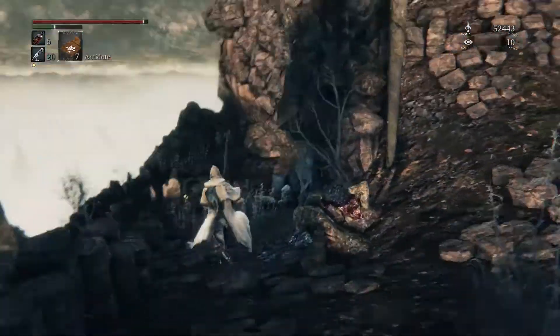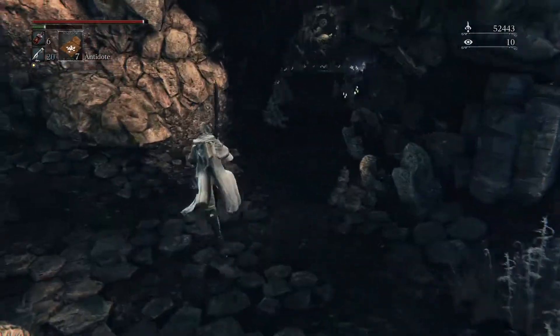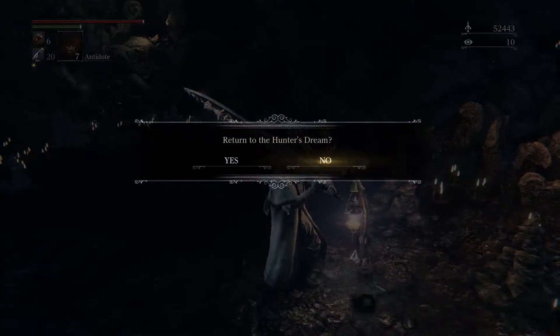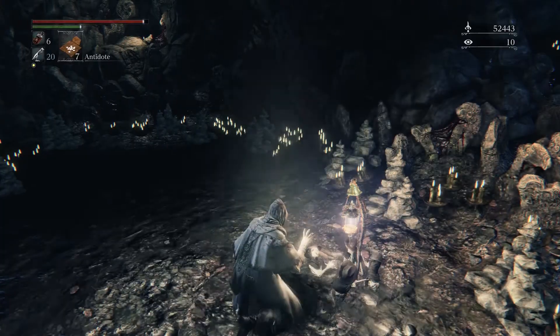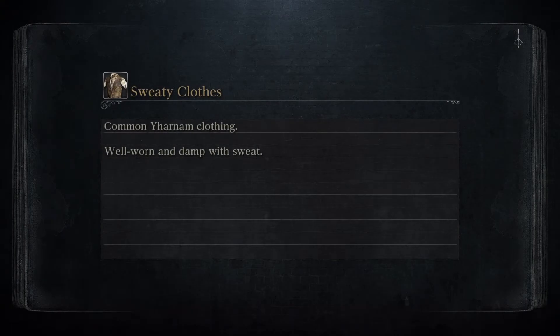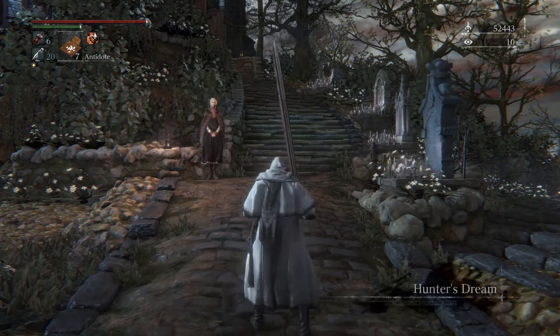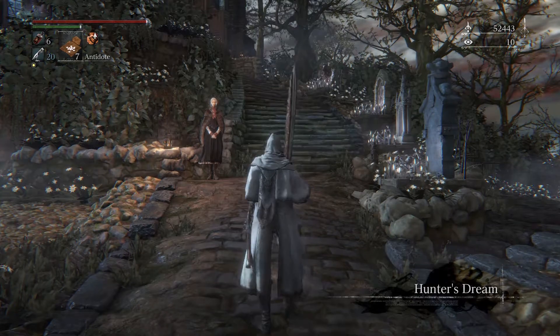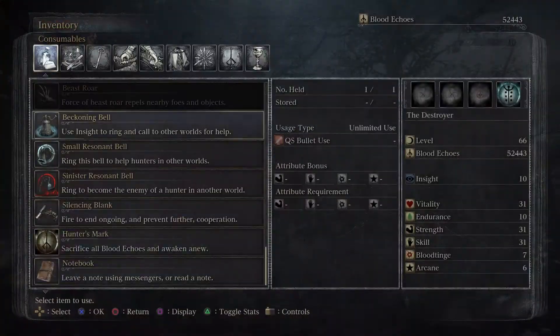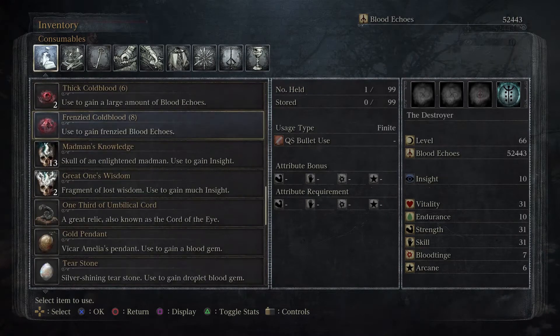Trying to regain composure. First, we're going to go back anyway. We have a lot of items, a lot of cold blood, and a lot of echoes. So we're gonna go back and heal up, take on Amygdala, and possibly explore some caves. Alright — back on track.